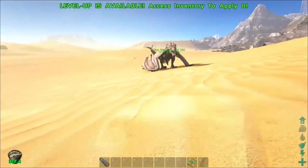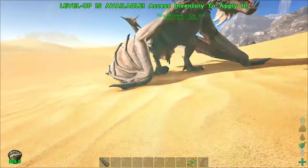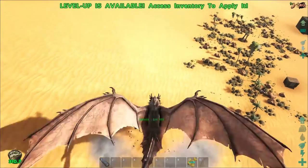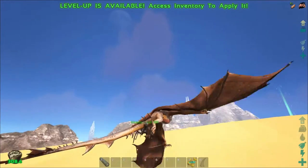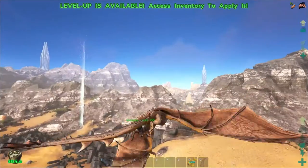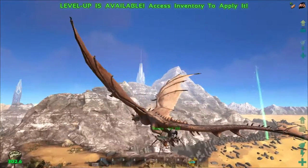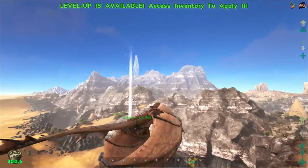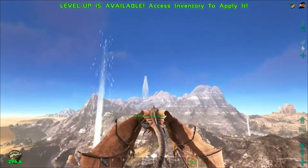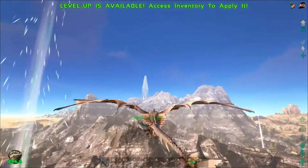I do have a saddle back at the house that I got out of a drop — I think it was a ramshackle. Hopefully I can carry this guy. Yes! Alright, awesome. Let's go ahead and take him home. We're near the red obelisk so that way is home. I'll get him saddled up and then we're going to play with him a bit. I'll see you guys in a minute.